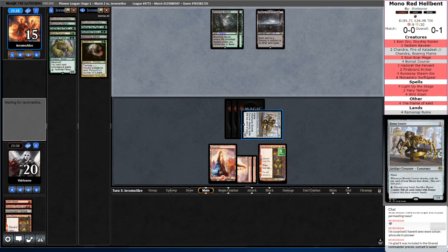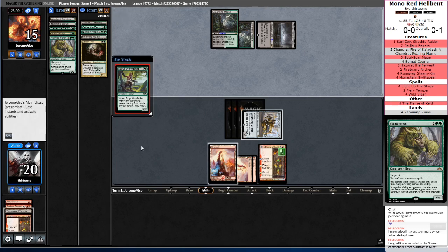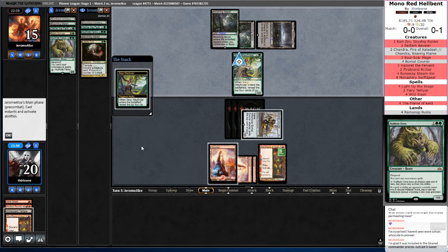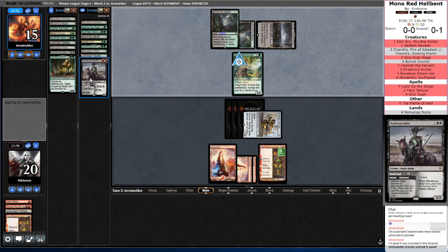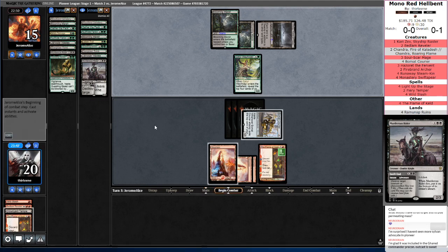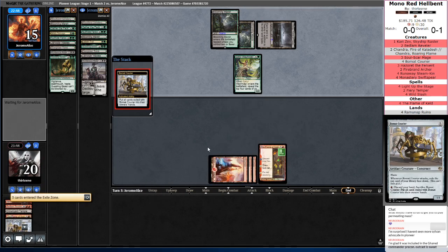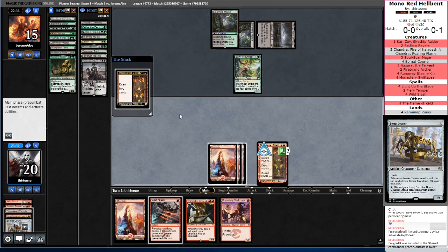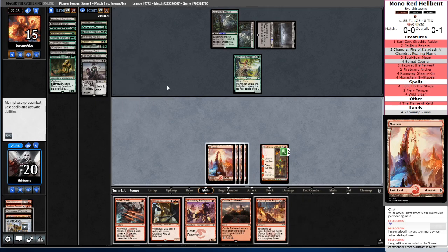Which means I'm going to have to crack the Bowmat Courier this turn so I can get a combo piece out. Satyr Wayfinder — they hit Questing Beast and Murderous Rider. Okay, maybe I don't know what's going on then. Let's draw a couple of cards at end step so we can't get Thought Seized. There's a Wild Slash — that's not bad. We did find our Chandra, so Chandra and the Third Saga of Flame of Keld is going to be how we try to combo off here.